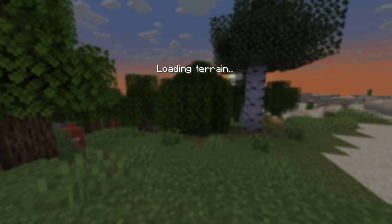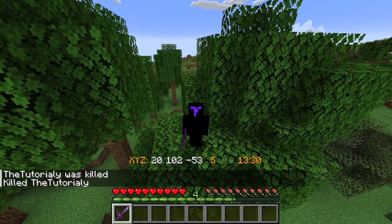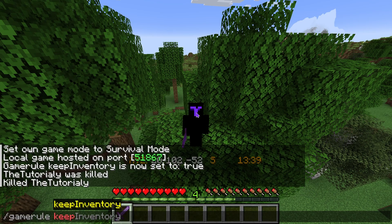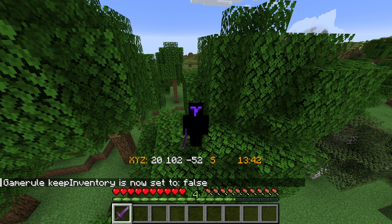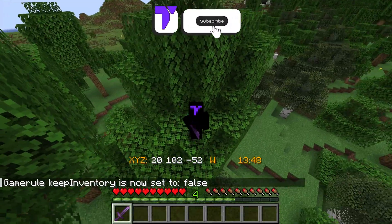Then open the text chat again by pressing T, type '/kill @s' — this will prompt you to respawn. Press Respawn and you'll keep your inventory and experience points. After that, go ahead and set 'gamerule keepInventory false' to return your game back to normal, but now you're back at the spawn point.